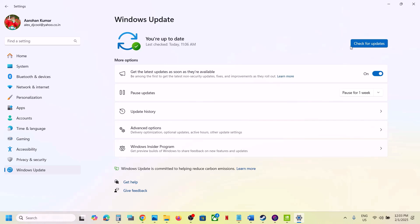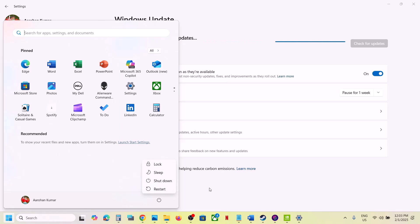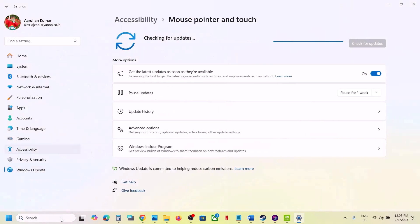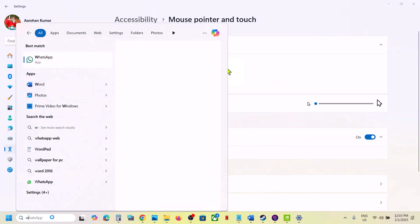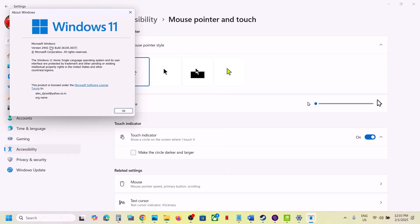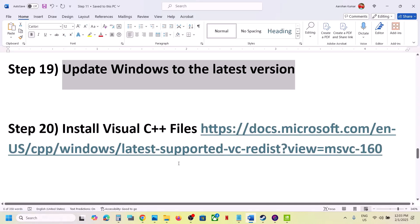The next step is to update Windows to the latest version — this is important. Open Windows Settings, go to Windows Update, and click on Check for Updates. Once all updates are installed, restart your computer, and after the system restart launch the game. Make sure your Windows is up to date; you can type winver to check your current version.